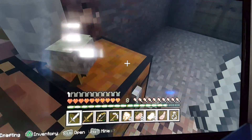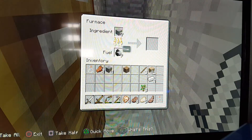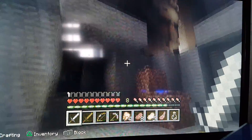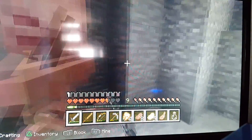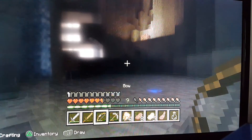I'm going to quickly go and smelt my iron ore with some coal. While that's cooking I'll go and see what's happening outside. There's a skeleton out there — I've got my new sword out. I've also got some more arrows just in case there's anything down there.